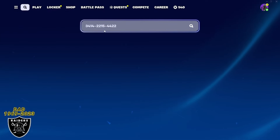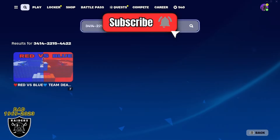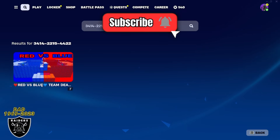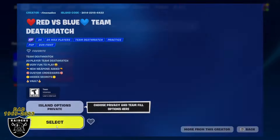All you have to do is open your game library and paste in the code 3414-2215-4422. Type that in just like I did and if you press enter, you should see the red versus blue map. Go ahead and open that up. Shout out to Ramon for these awesome XP maps — go ahead and change it to a private game and then we are good to jump right in.